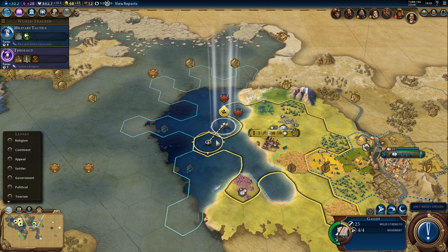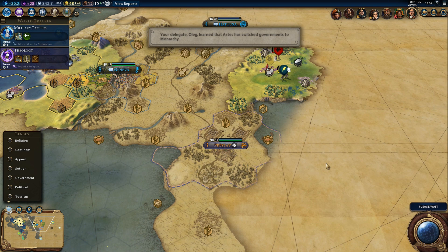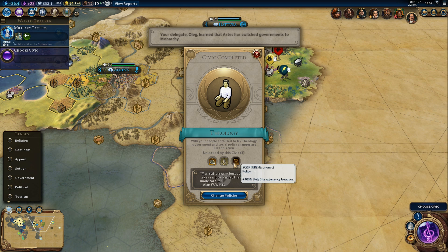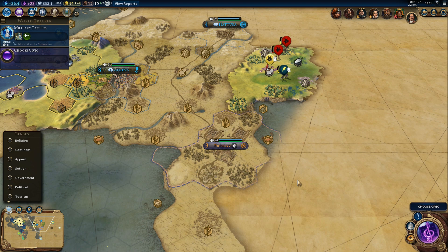Let's explore this island continent, or whatever that is. Our galley will just chill around here and we'll go northeast, I think. Some barbarians over here. Where the heck does Sumeria have all their cities? Surely they have to be somewhere around here. There's Theology done - and we can change back to Great Scientist points. Yep, sounds good.